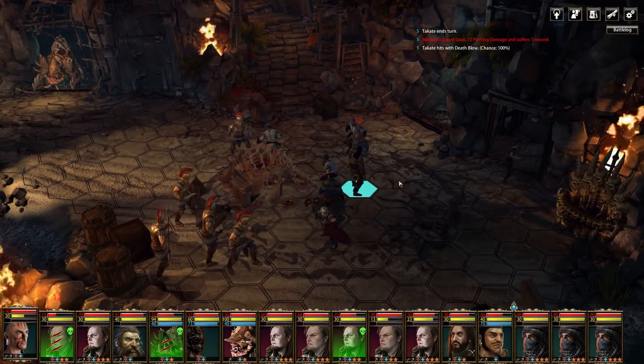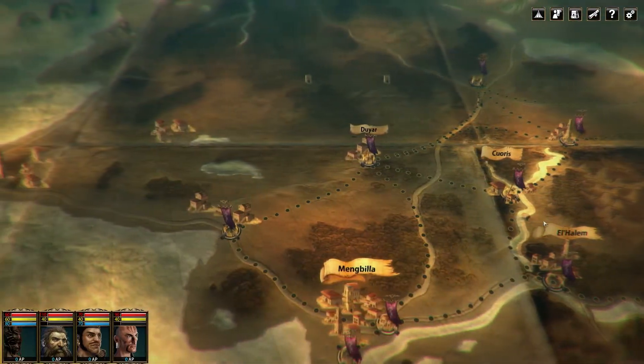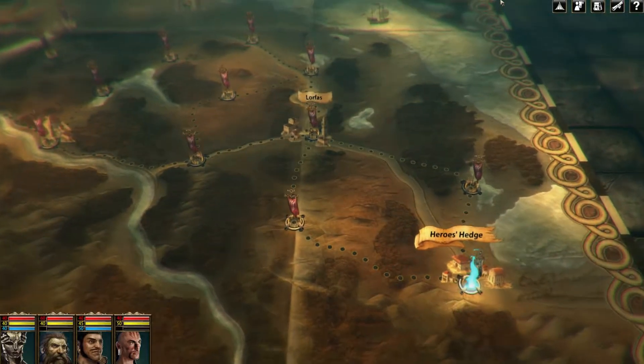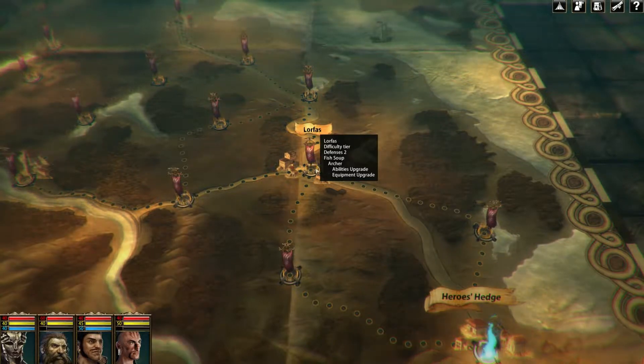The most obvious and most important innovation is the open strategy map. Here you decide which location you want to tackle next. You always follow one of several paths and liberate the region around Mankbilla step by step, taking it from Marwan's henchmen.